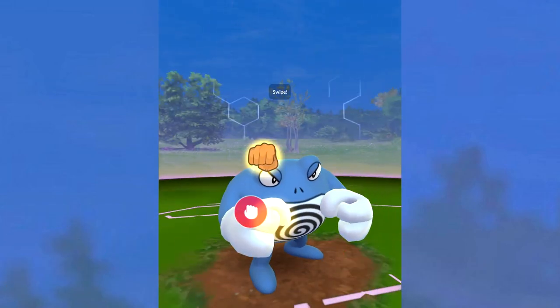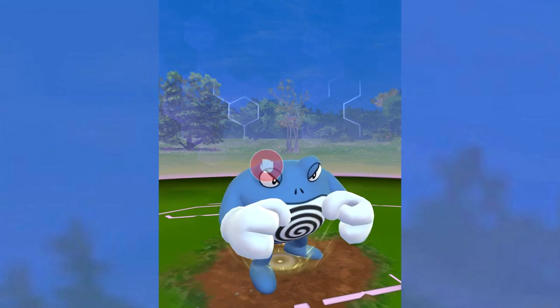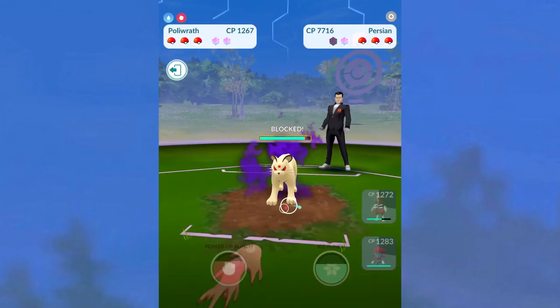Go with Machamp, Lucario, or Conkeldurr. A lot of you guys can just out-muscle this thing if you have like 3,000 CP plus, because those Pokémon will usually defeat Persian quite easily.